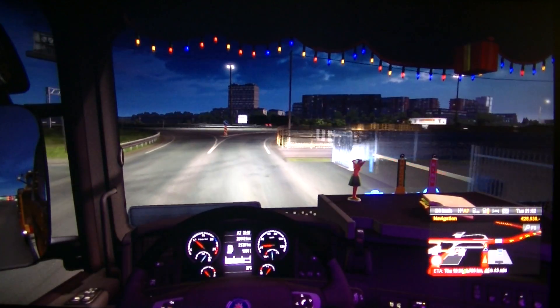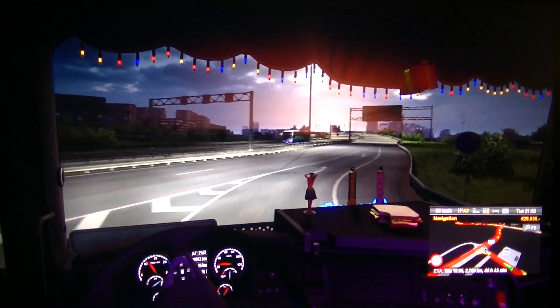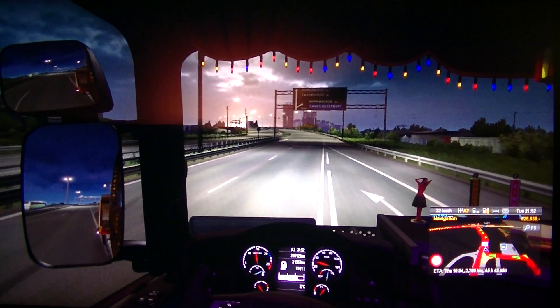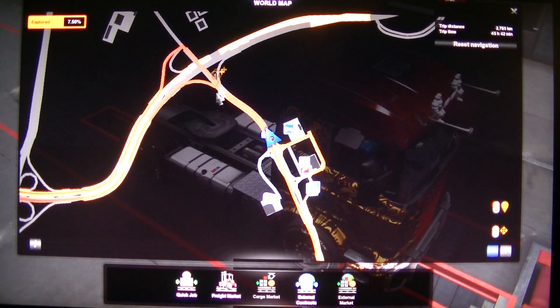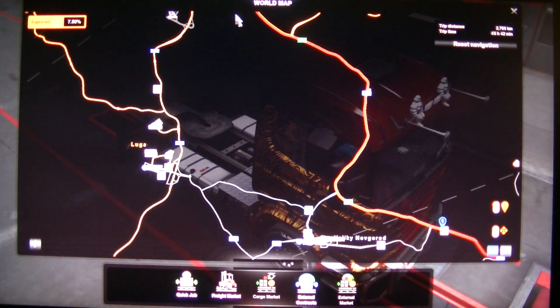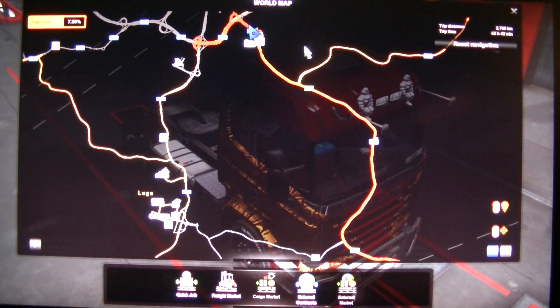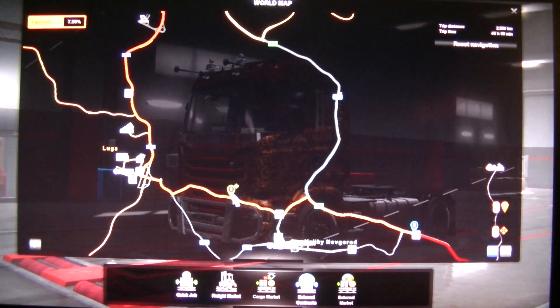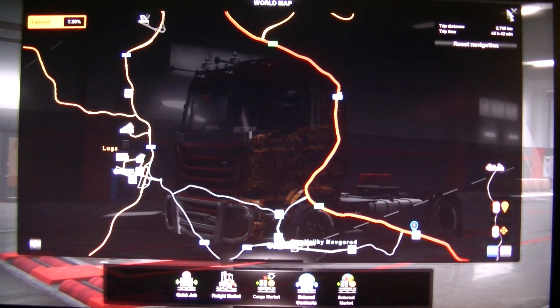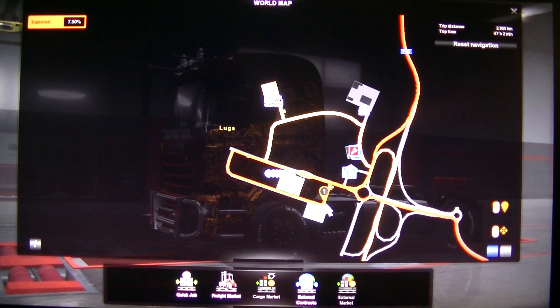Now we have to go — we have another truck stop here. We need to drive around somewhere. I think I need to look — we have to drive around there. Something like that, of course we just drive there. That's Luka — yes, we can drive to my garage in Luka.